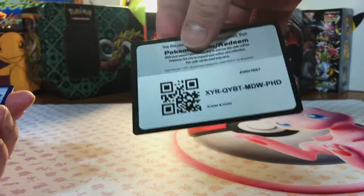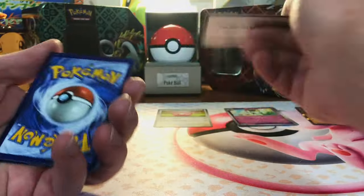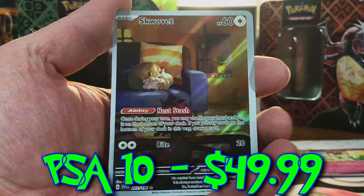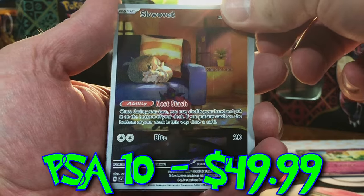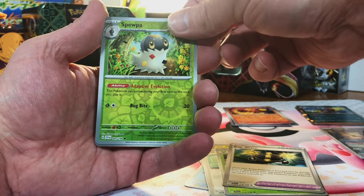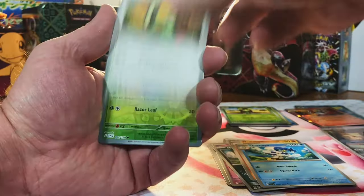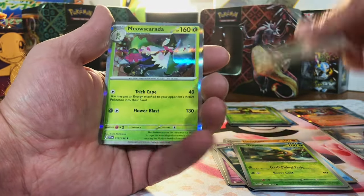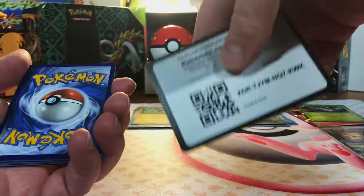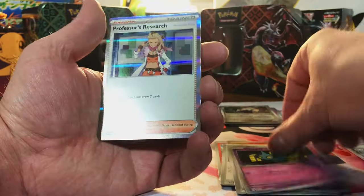We're going to start with Scarlet and Violet Base Set — we have six packs of that. We got a Clawitzer, and a Halacha Hollow. Charcadet, Squawkabilly Illustration Rare — we'll have an Illustration Rare — and Kingambit. Spooopa, Dolliv, and Skeledirge. Tropius, Vroom, and Myoscarata. Alomomola, Shuppet, and Professor's Research Hollowed. Last pack of Scarlet and Violet Base.